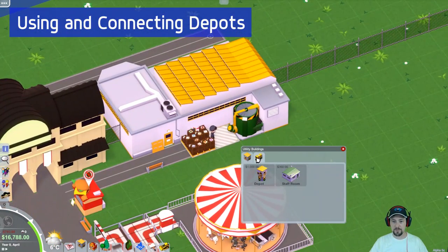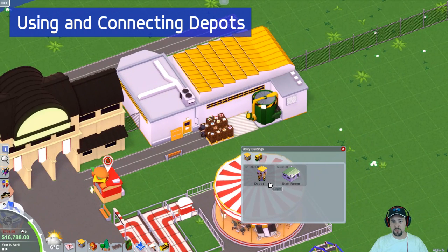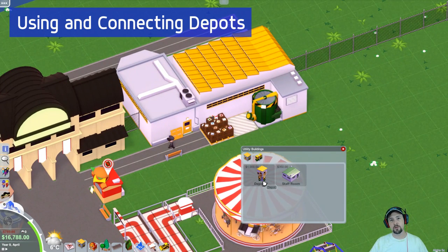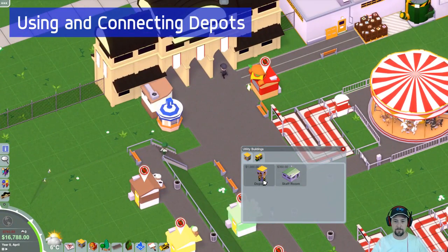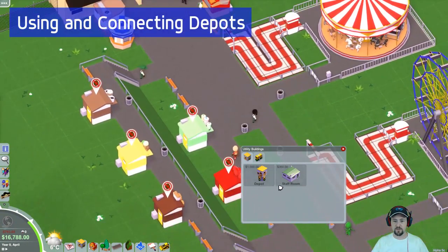This system uses pipes and depots. A depot is a location where you want someone to be able to pick up supplies from, or drop off trash. So let's say, for example, my park here — I'm going to zoom out a little bit. These are my four rides, and all of my stores are over here.